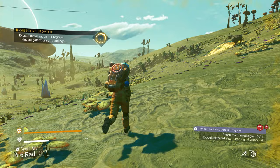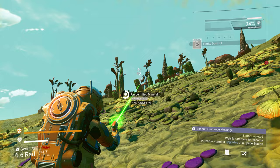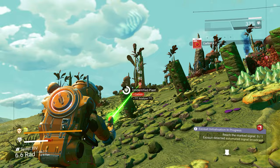We're gonna fix a ship but we can't fix the starter one because that's too easy. We have to fix it and get a whole bunch of anti-matter. We need to make a scanner — I need a carbon nanotube. We can't make it yet but we can get some of these plants for carbon.